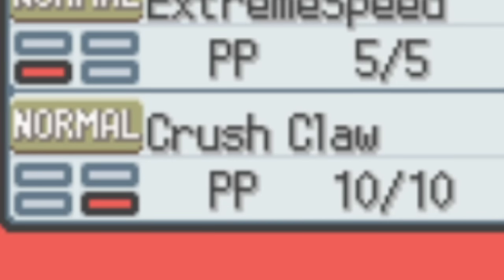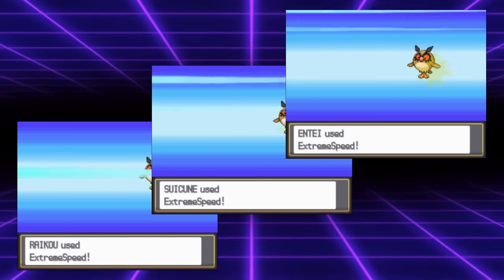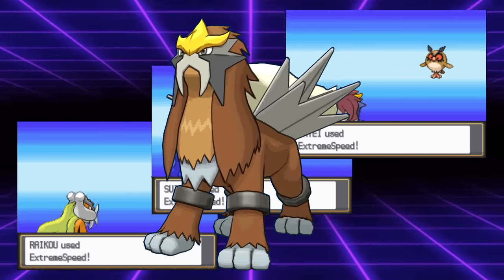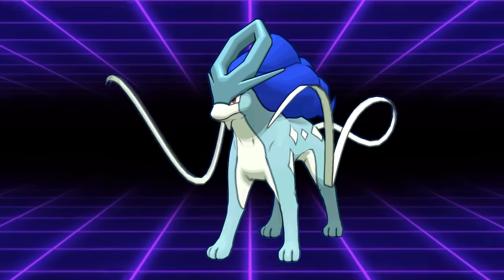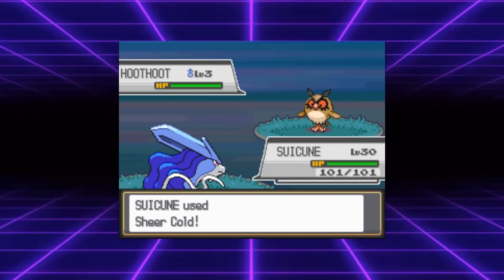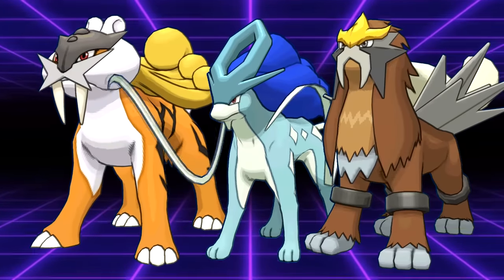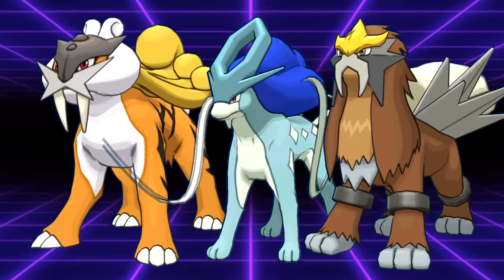Most of these are moves with super limited distribution and high potential for turning around a game — well, not Crush Claw, that move kind of sucks. Luckily, all three also got access to Extreme Speed with this event, which Entei takes the most advantage of due to its high attack stat. These three were all massively influential Pokemon in both VGC and Smogon Singles with their new event moves.